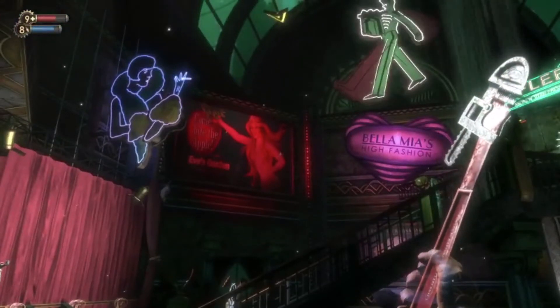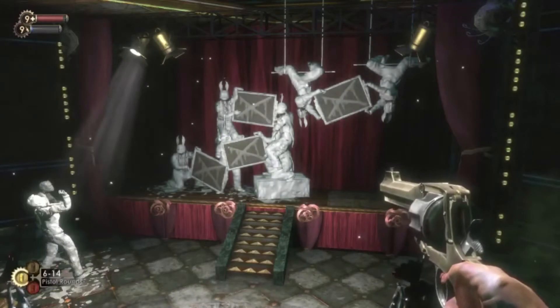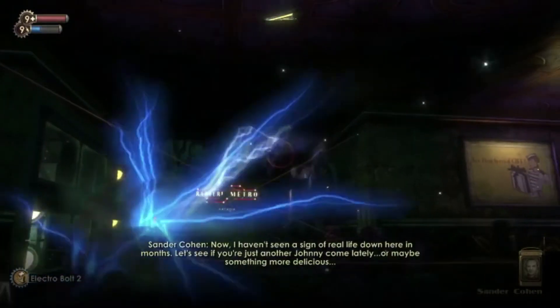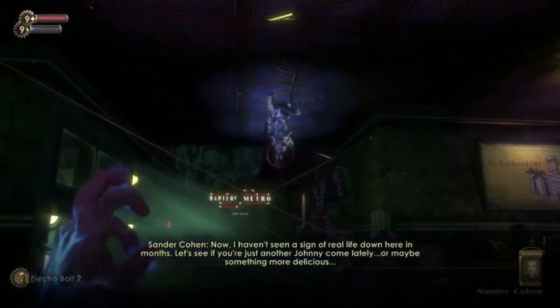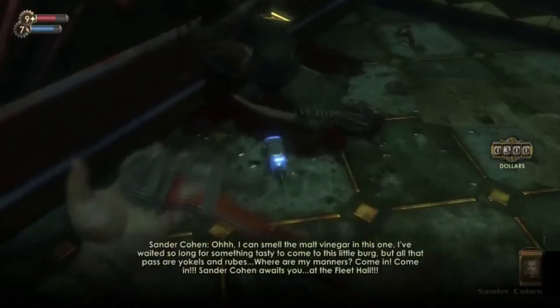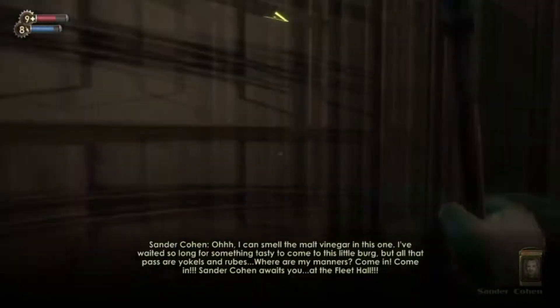From the neon-clad signs that are as eye-catching as Cohen himself, to the incredibly bizarre tasks he asks you to complete while you're there, the main goal being to complete his latest piece. Once you pass his initial test of fighting in a trap-filled room, he continues to wax poetic about society and how much he appreciates your abilities. He sees you as a sort of disciple, a protege if you will.